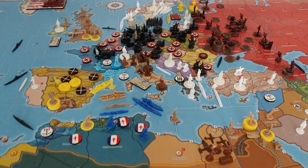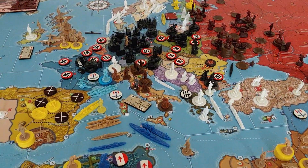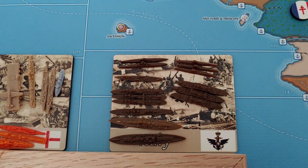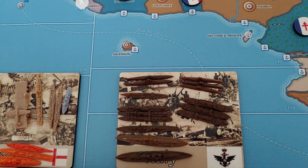For unit placement, the naval transport is placed in C-Zone 50 with the fleet. That fleet now consists of a battleship, a heavy cruiser, a light cruiser, three destroyers, a torpedo boat destroyer, two regular subs, and three coastal subs, now with three naval transports.